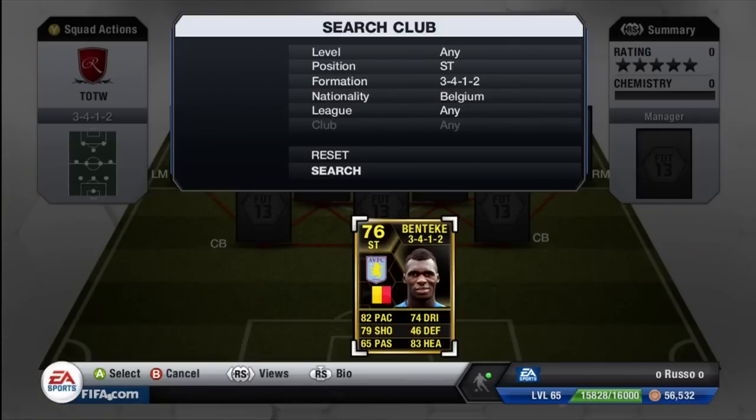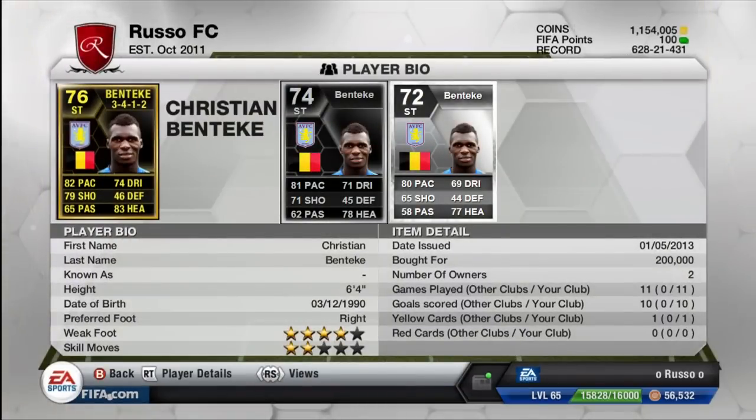He's actually a fantastic player. When we bring up the cards — the first in-form and the regular card — just want to do some comparisons on how much EA have actually upgraded him. On the second in-form Benteke, we have 82 pace, 74 dribbling, 79 shooting, which is ridiculous. In his first in-form he only has 71 shooting, and in his original card he has 65 shooting — they upgraded him by 14 in only two in-forms. That is ridiculous. And then 46 defense, 65 passing, and 83 heading.